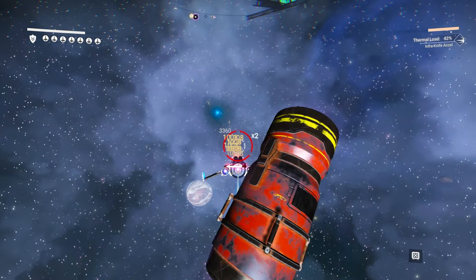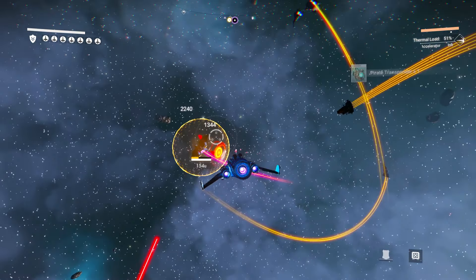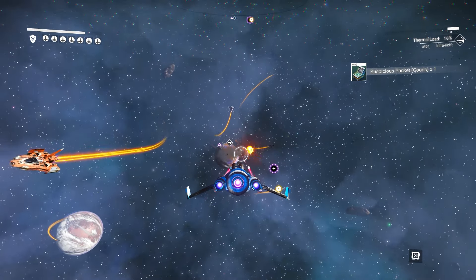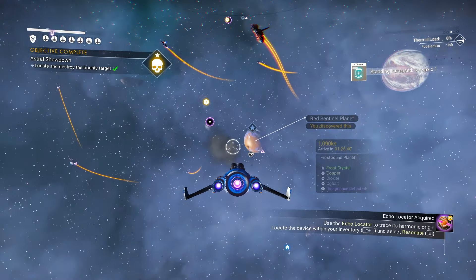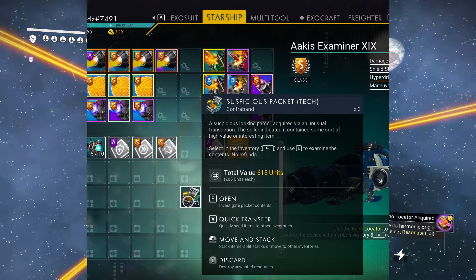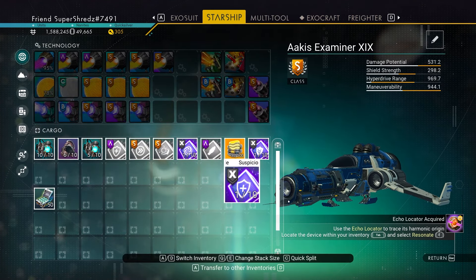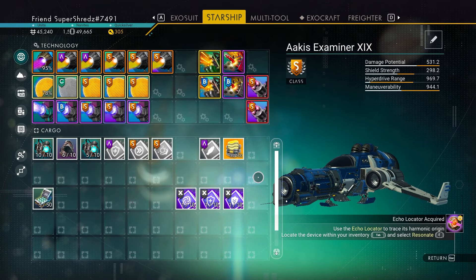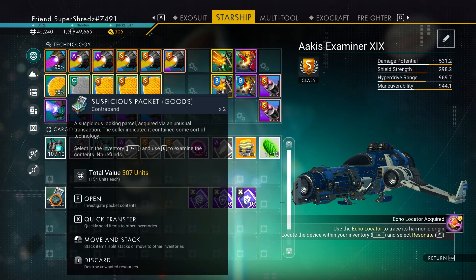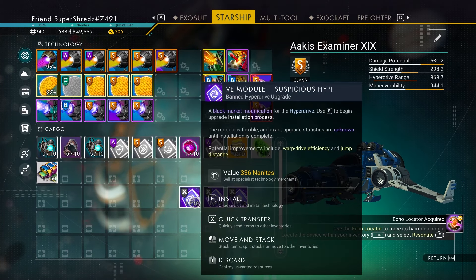Fight the pirates, and as you do you will get suspicious packages. Check them for tech and open the suspicious packages. Fighting the pirates is really fun — it's active and keeps you busy. Once the pirates are defeated, open up the suspicious packages and you will get forbidden modules again, though you don't get as many as with the sentinels.